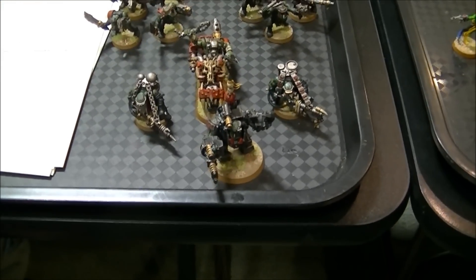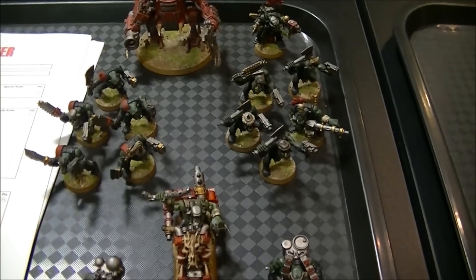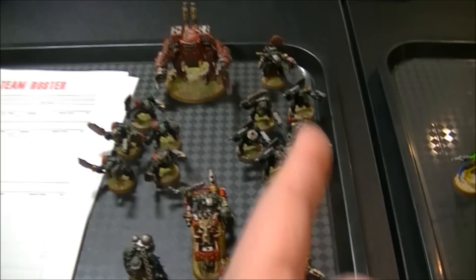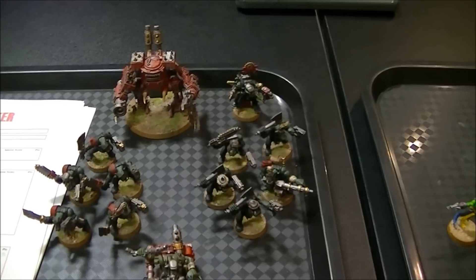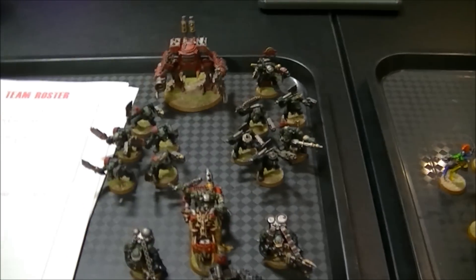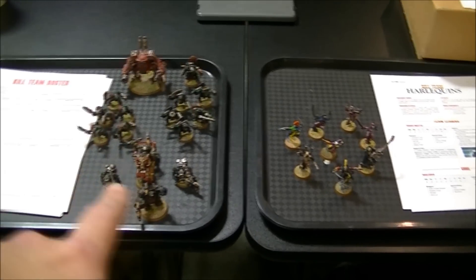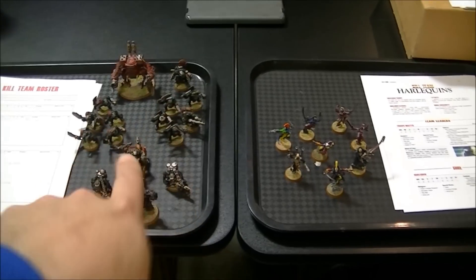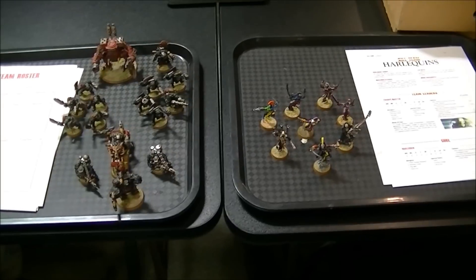I am definitely going to be outnumbered by this green tide that Oscar decided to bring. He's got a Nob in mega armor with a combi scorcher, two Burna Boys, a Warbiker, two mobs of five boys each — the ones with the red are straight, the ones in black have a big shoota. He has a Mech with Mech's tools, and he gave him a special piece of war gear called the Bouncy Shield — an invuln save that can deflect shots onto different people. He's also got a Killacam with a Grotzuka and Grotz riggers, so it will not die. In this game, every model is a separate unit except for the squads of boys — they have to stay together, but can act completely independently.